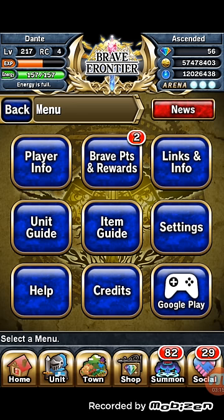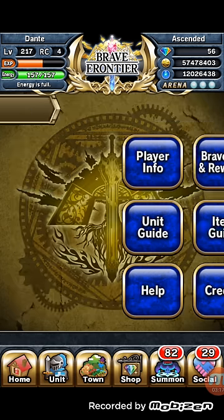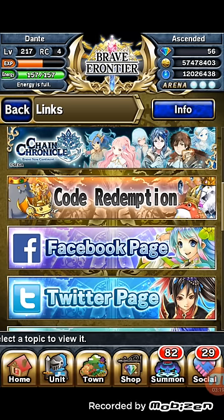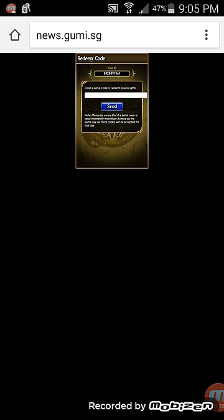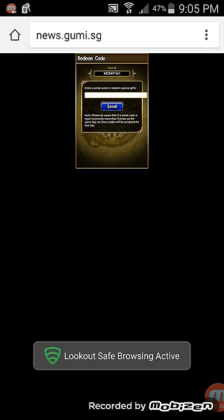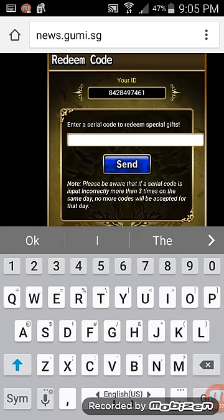So once you get the code, you go to the info, you go to the code redemption. It's going to show you your ID and your code redemption — how to do it. I know it's super small, but they always do it like that.